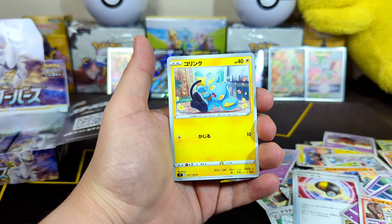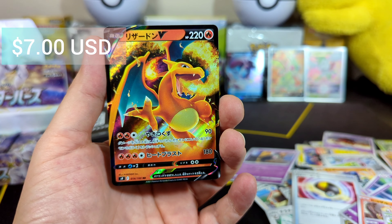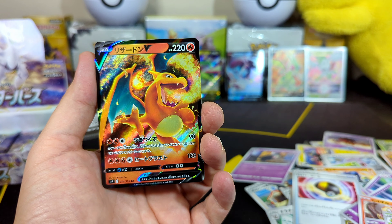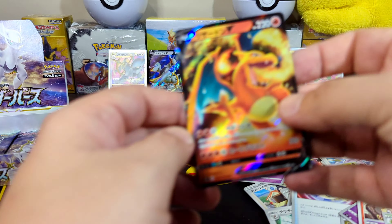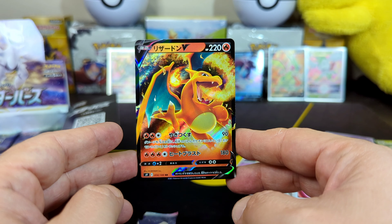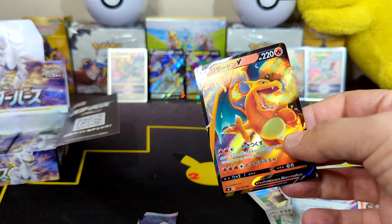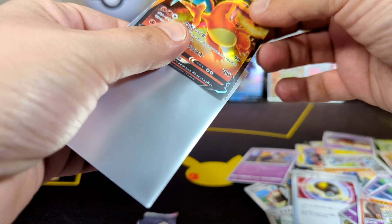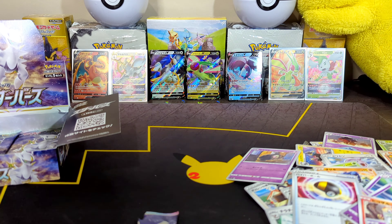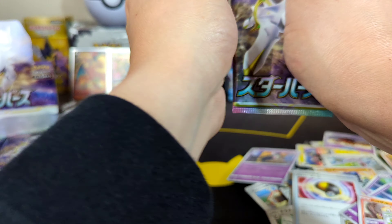We got a Charizard! Oh baby — Charizard V, ladies and gentlemen! A Charizard is a Charizard — get out of the way, Thundurus. Look at that guys. So this is one of the Charizards you can get from this set. I should sleeve everyone up — I just got lazy in the beginning. That is nice. Charizard V, ladies and gentlemen. I think we're about four packs left in this box.